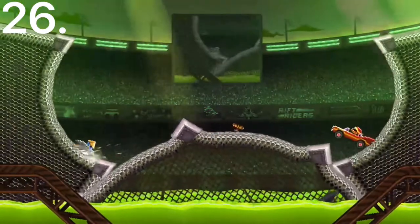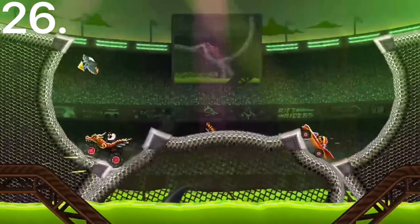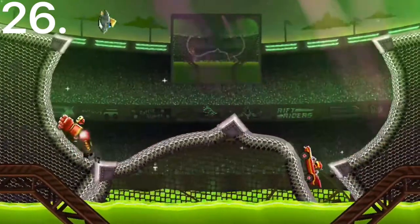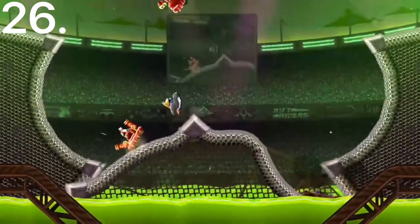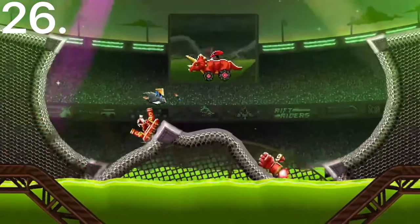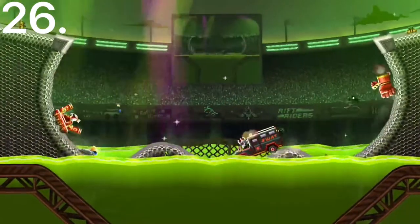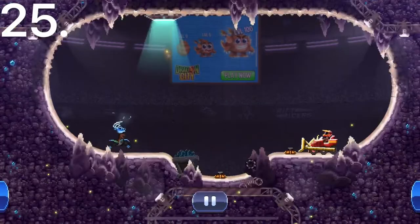Number 26 is the Penguin Slider. This car actually has pretty decent air control — you can get it to where you want it to go. It's really fast on icy maps because it has winter tires, and it also floats in water, which gives you a pretty good advantage in sudden death.